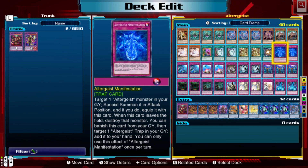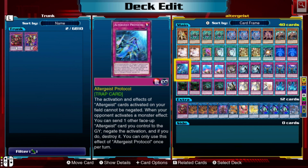Altergeist Manifestation is basically a Monster Reborn or Call of the Haunted for Altergeist cards. The difference is that when this card leaves the field, you can target an Altergeist trap in your graveyard and add it to your hand. Most people run it at one because you can keep bouncing it back to your hand repeatedly. I run it at two because the ban list doesn't give me many other options.